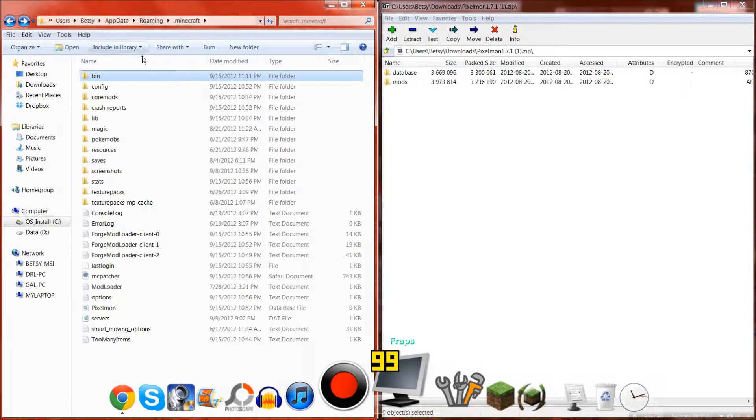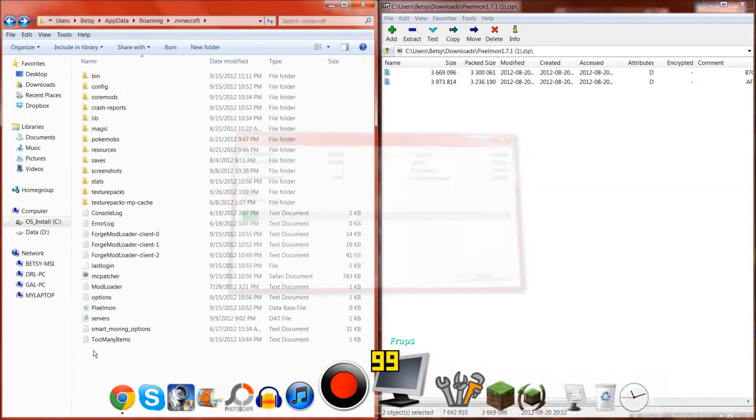Now you want to get the Pixelmon thing. It's different than downloading regular mods, and this is why you can't download it with MC Patcher — I'm sorry, ShadowFlex12. This is why: you get these two folders and you drag them in here. Then you're good to go.